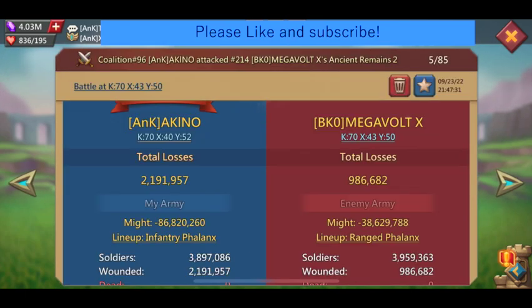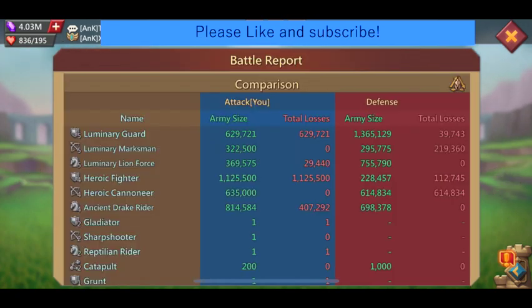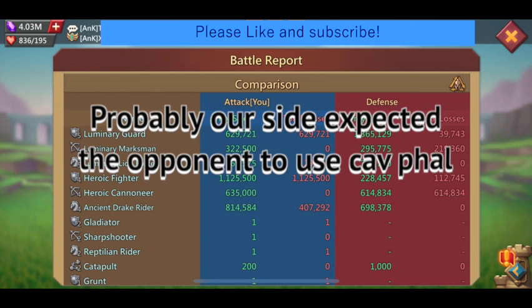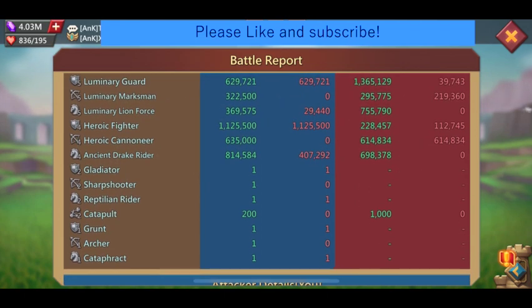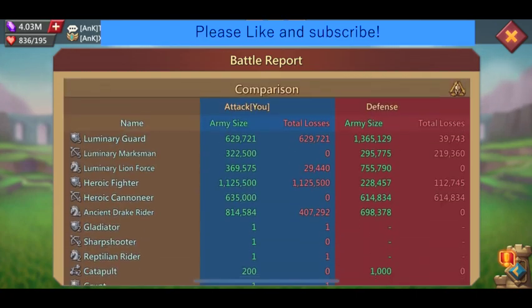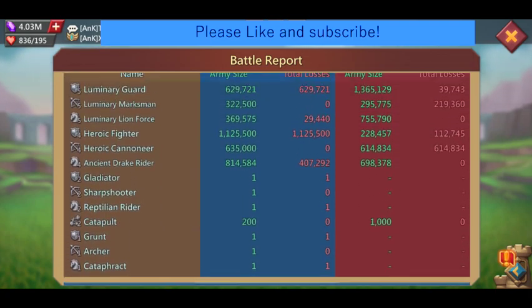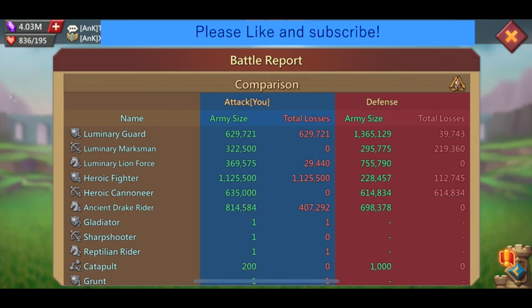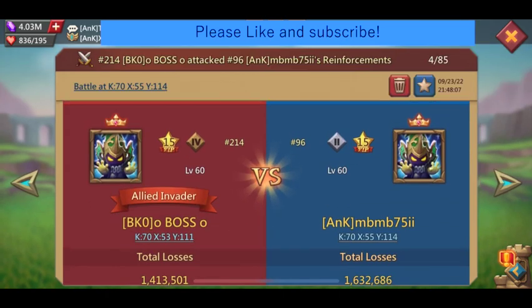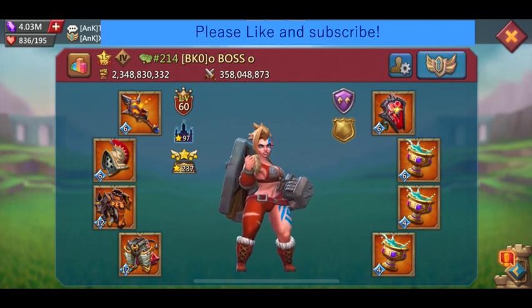In this one our side lost by a lot. Formation-wise the enemy had the counter, and the enemy has good amount of cav, so our side shouldn't have taken that in front. To overturn the result, ranged phalanx would have fared better because since the enemy had 221 hero comp, our side could have induced the lower stats lower-ranged winning mechanism in 424.